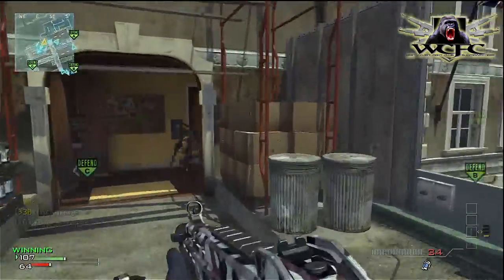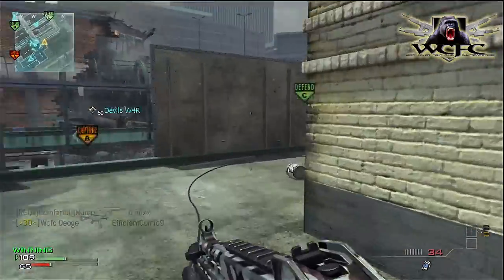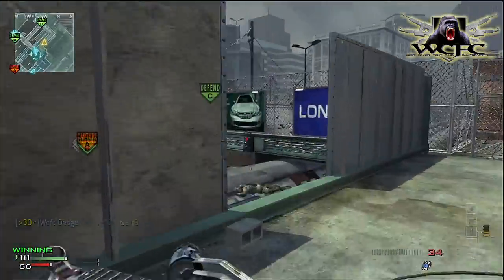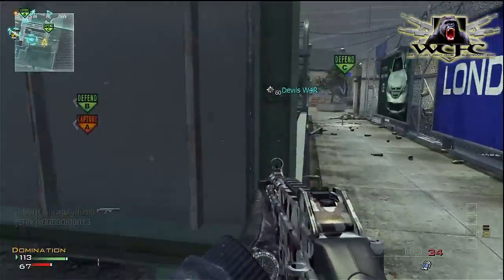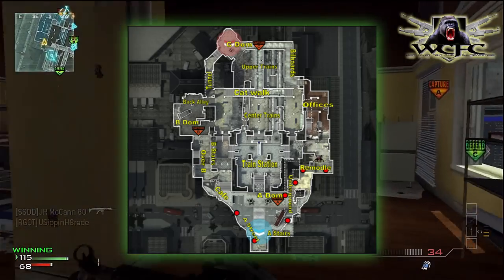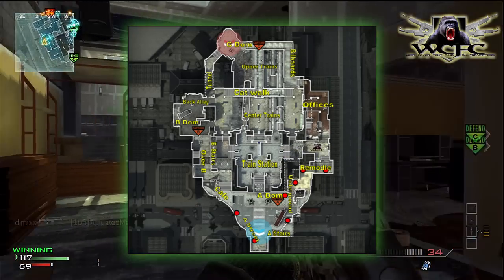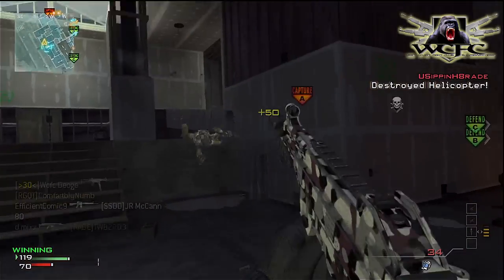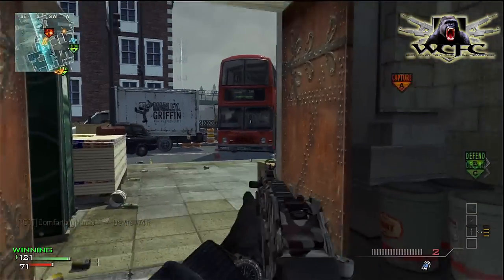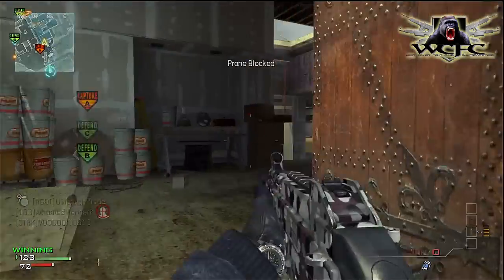Drop shot! I hear we're losing C so I rush back — my overwatch gets the guy. I make sure it's clear and then go check A. To patrol A you want to check construction, go to underground, and also check the train station — don't want to get caught from behind. I rush up, take out one guy, wound another, and see guys spawning in underground so I rush back to try and cut them off.